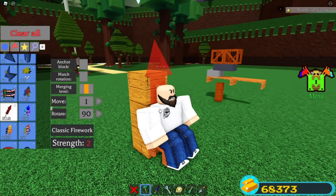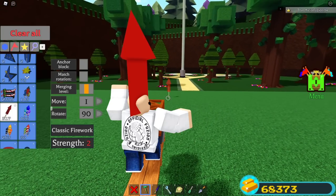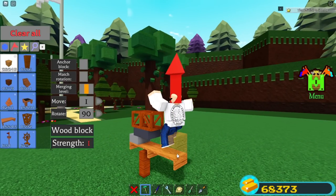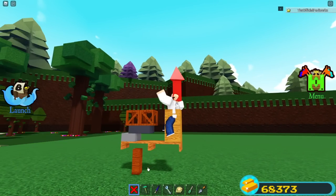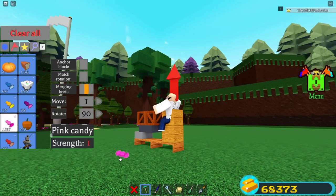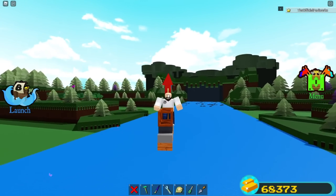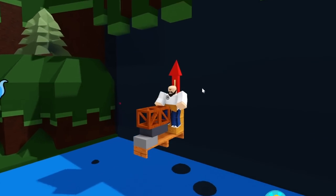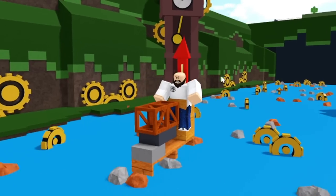This glitch is super easy — one of the easiest in the game. Sit down in the seat, then place a firework right on your back just like this. Walk up to the truss and climb upward just a little bit so your avatar is in the climbing animation. Then place two wood blocks to anchor the firework to your build. Hold spacebar and it works almost just like the hinge glitch.